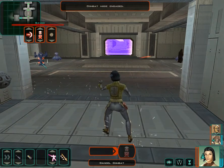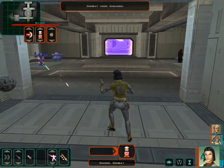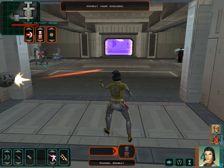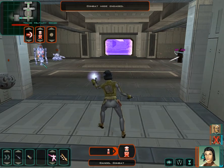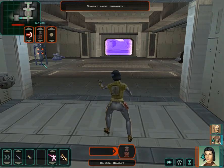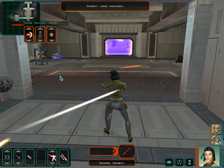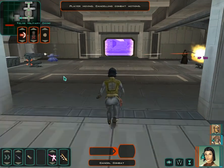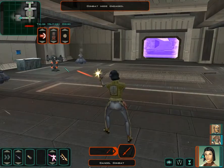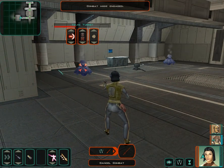The enemies are making their saves, which is annoying, but I guess they have that right. The turrets, on the other hand, are consistently failing their saves. Even though I have sort of high light-side affinity, I am running out of force points pretty quickly, unfortunately. At least the force ability gets me through part of it.